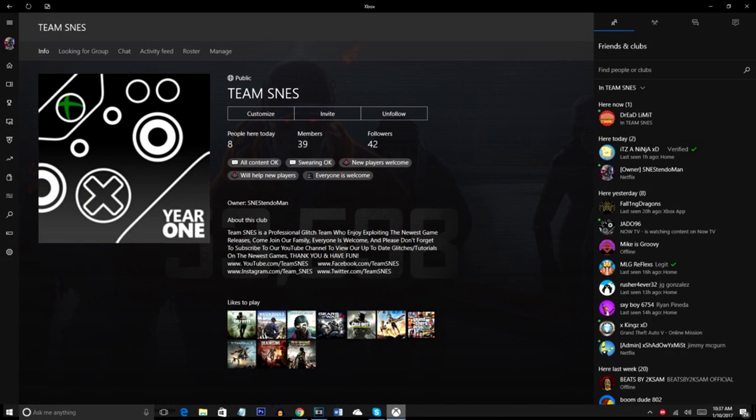Before we get into the video, check out our club on Xbox Live — it's called Team SNES. You guys can collab with other glitchers like yourselves or connect with us on a daily basis.